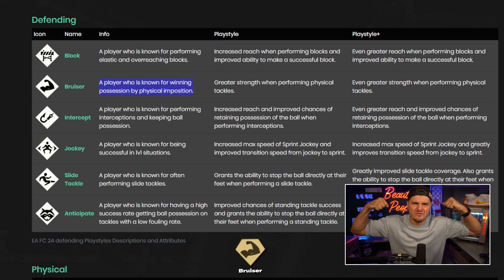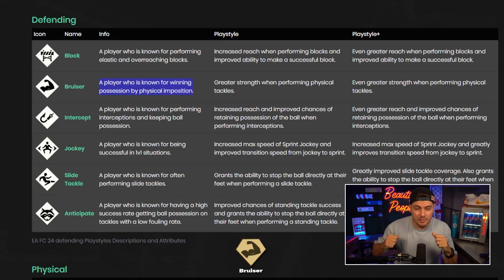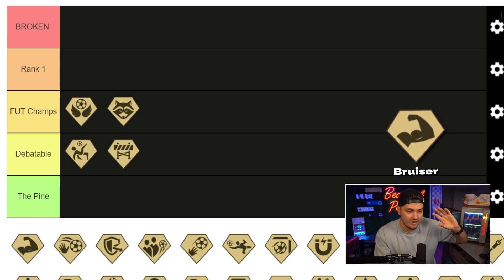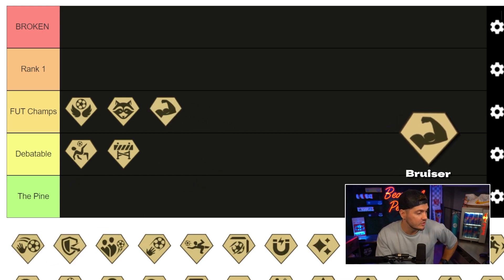Bruiser — we're out here flexing. Greater strength when you're going in for those tackles, body separation. Think Virgil van Dijk. I can see this being prominent in some scenarios and also way too aggressive in some key circumstances. And for that reason, we're going into foot champs.